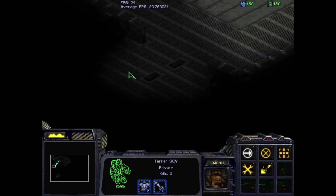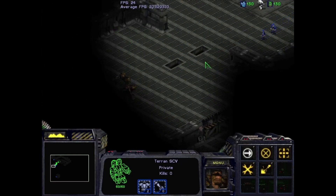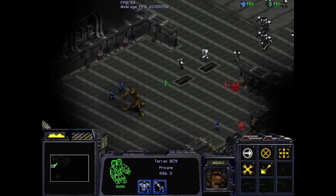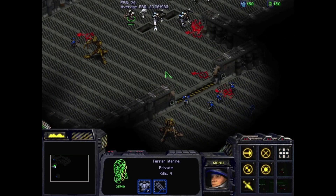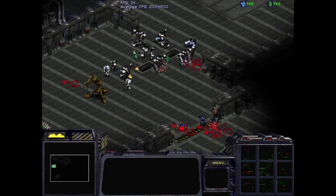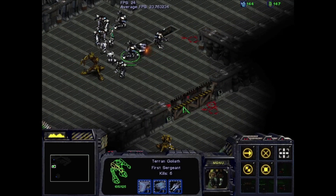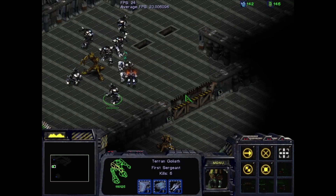This next section is probably one of the bigger engagements we'll have on this mission. Our squad will run up here, start another wait at this checkpoint, and we're going to fight a bunch of Marines and a few enemy Goliaths coming through this doorway. We lost a Marine, which is unfortunate, but our Goliaths are able to clean up most of that encounter fairly easily, and then we'll move forward once again.